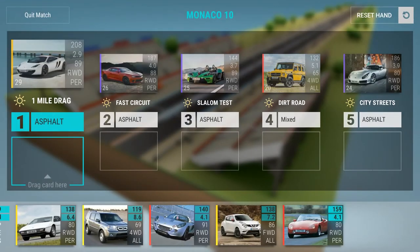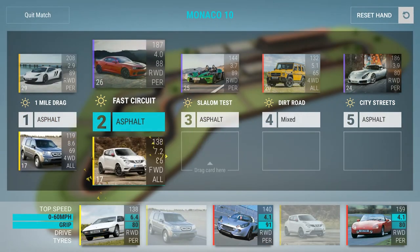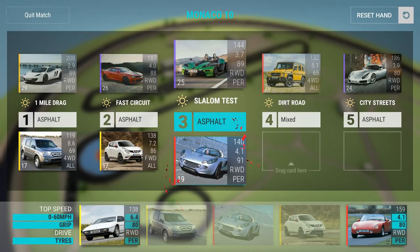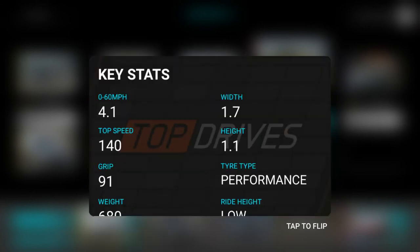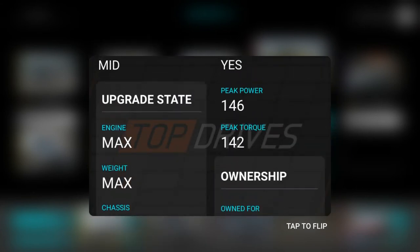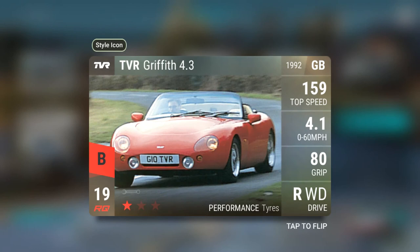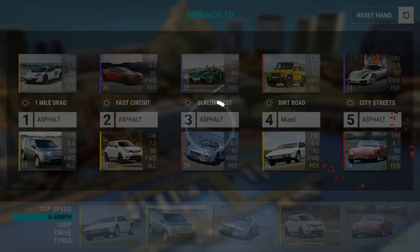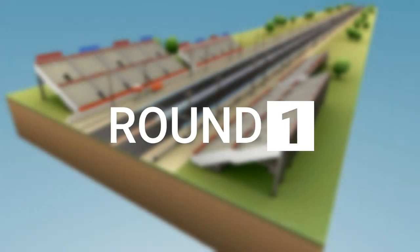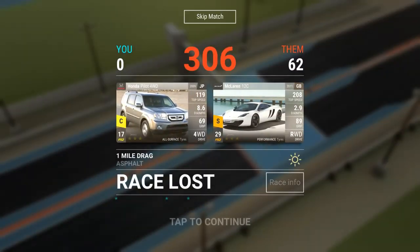We're going to make sure we lose this run - putting in the Honda Pilot and Suzuki Juke so we know we'll lose some of these. We'll bring in the Lotus Elise S Spirit on performance tires. Remember, on the dirt track max out at 2.3 - don't go to three. On city streets the bill is 1-3-1, 3-2-3. Let's skip through that.